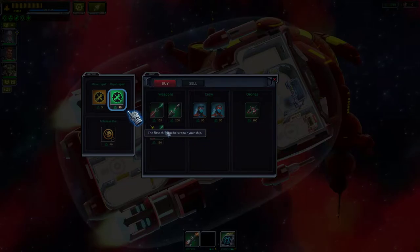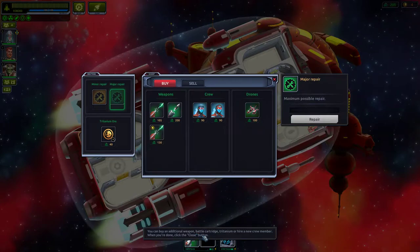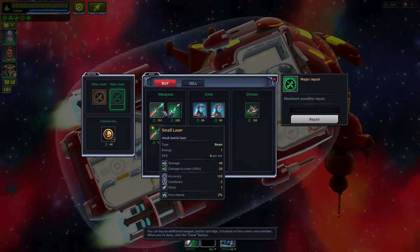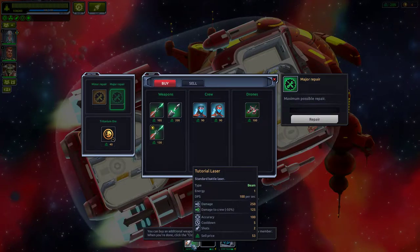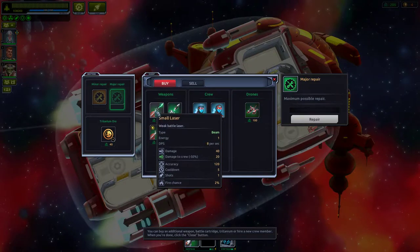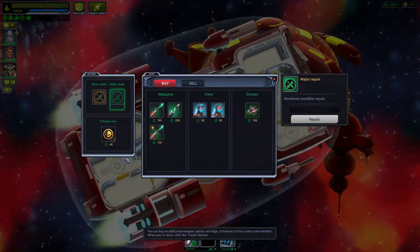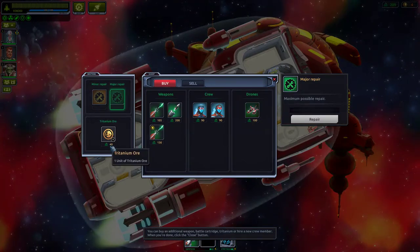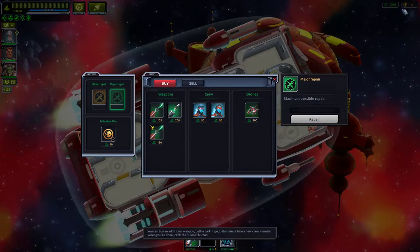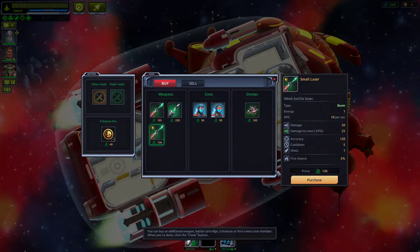At the station, the first thing to do is repair the ship. You can buy an additional weapon, battle cartridge, titanium, or hire a new crew member. We have the tutorial laser which does 100 damage per second — that's actually really good. Everything else does 10, 8, or 4 — bleh. We'll buy a small laser, though I'll have to equip it after jumping.